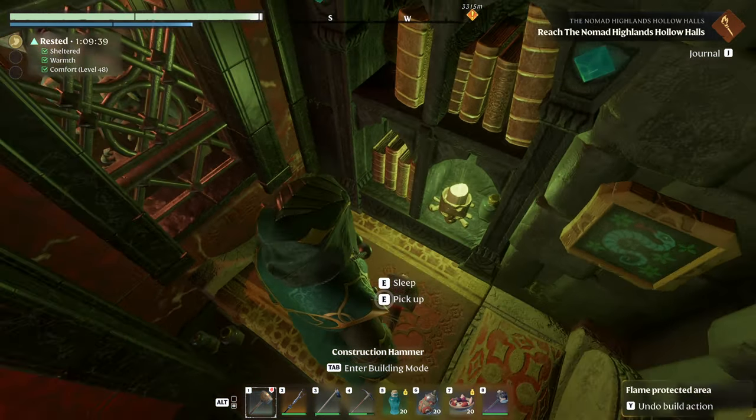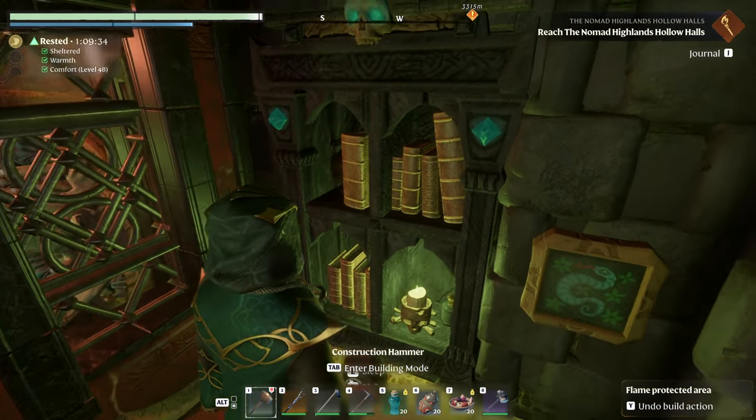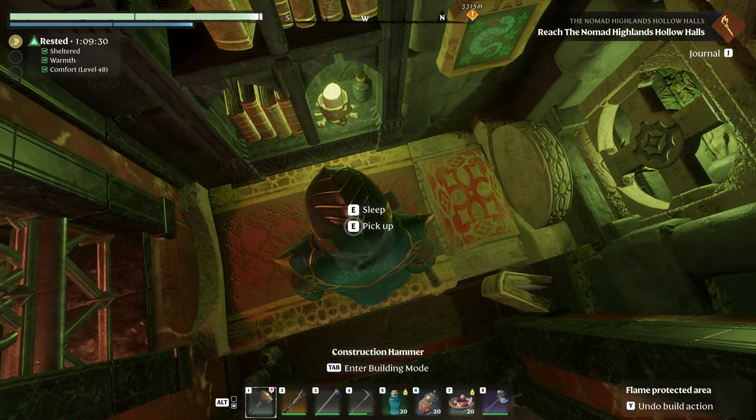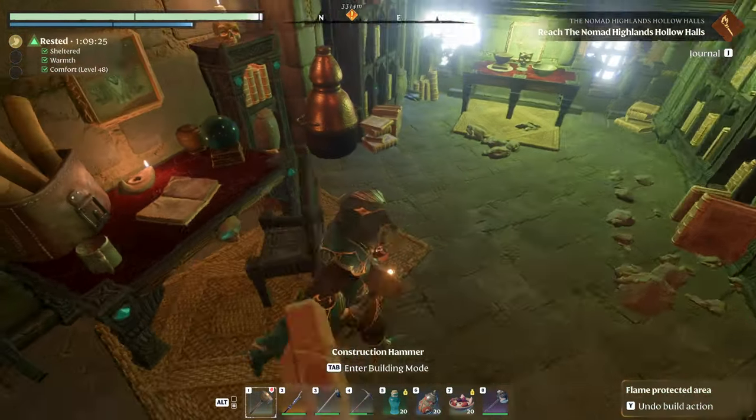So he's got his little bedchamber — kind of crypt-like, because he's a nefarious dude. Nothing in here but a skull and a picture of a snake. That sounds just like a crypt dude would have.